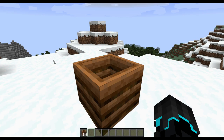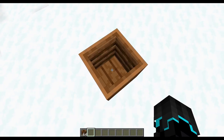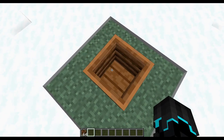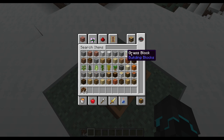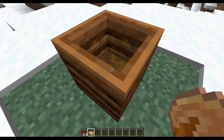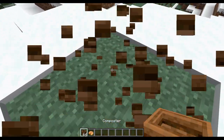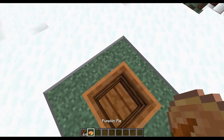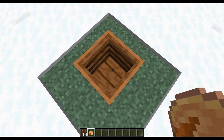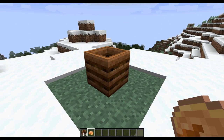The first change we're taking a look at is the composter. The change is how often the player fills a layer — each item has its own chance. Items which used to have a 10% chance now have a 30% chance, 20% changed to 50%, 50% changed to 65%, and 80% changed to 85%. So those are the composter changes.